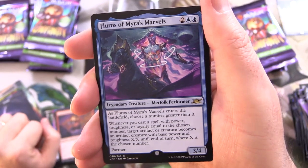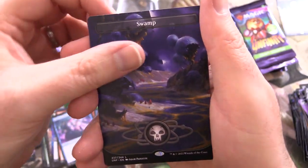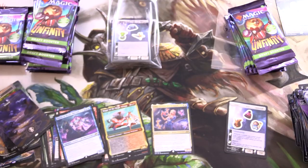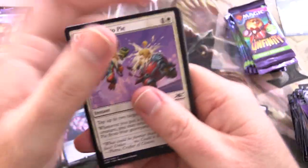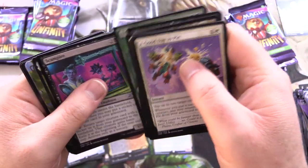We've got Fluoros of Myra's Marvels — this is another acorn rare. We've got a Swamp and the Weapons Kiosk. No rares hiding in the back. Have you pulled any Shocklands out of this set? Which ones did you get? Has anyone got more than two in a box?